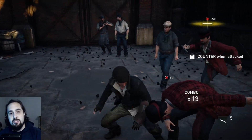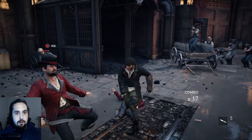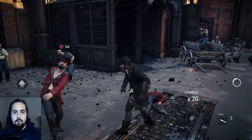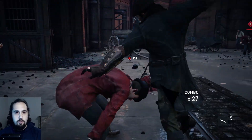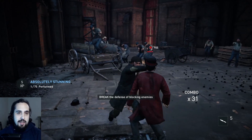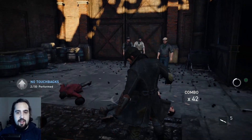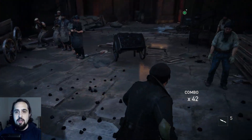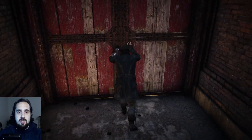There will be an additional exception later, which is during the train sequence with Ferris, but we'll cover that when it comes up. As you can see, these three individuals are really easy to kill. They are part of the training that Assassin's Creed Syndicate puts you through in order to become an assassin — just teaching you the basics of brawling and the fights that occur in Syndicate.